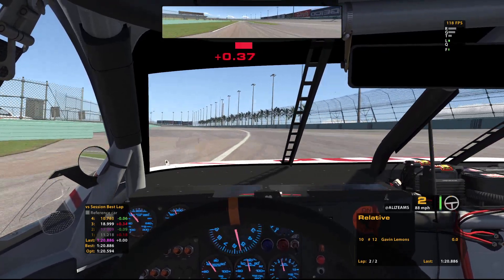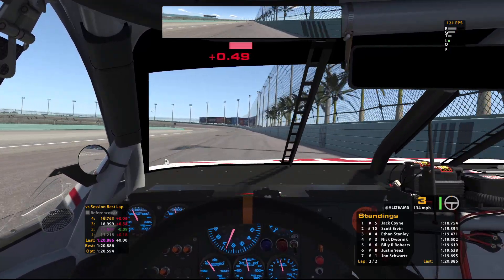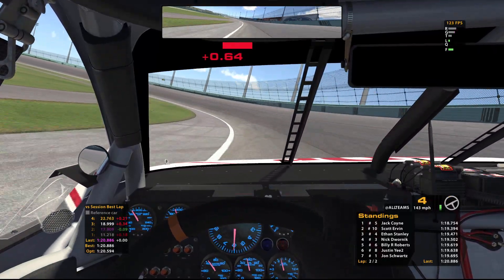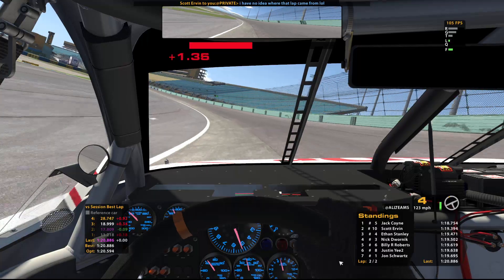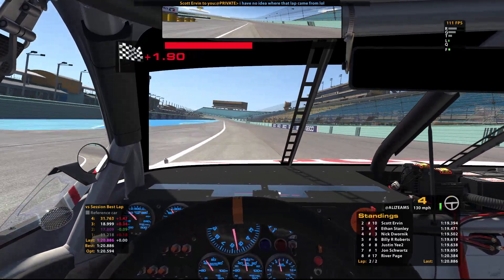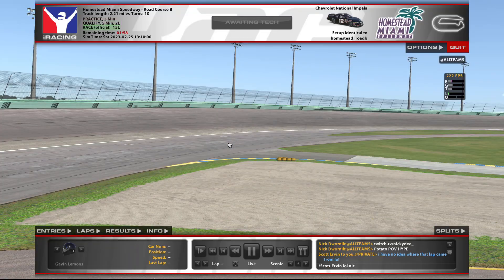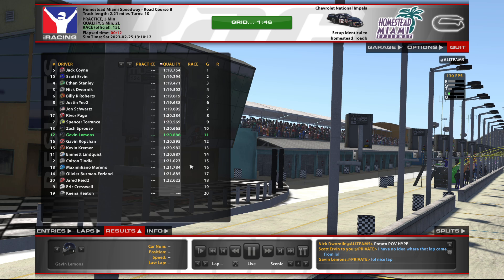This is not going to be a better lap — I just did a 1:20 though, that's my personal best. A lot of people in here — Jack is up on pole and look at Scott right there with a 1:19.3, that's an amazing lap. Billy's in here, Justin's in here. We only had five minutes so I wouldn't have gotten another lap in anyway. We qualify back half of the field, just ahead of Gavin. Colton qualifies with a 1:21.0, so we beat him by a few tenths — nothing major.